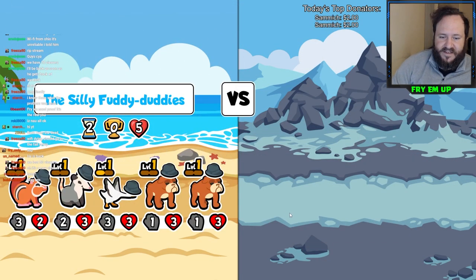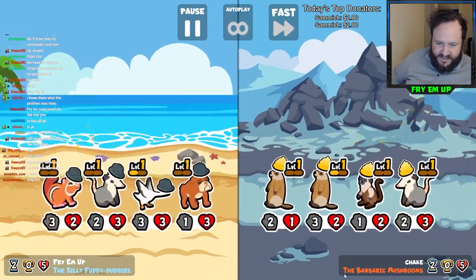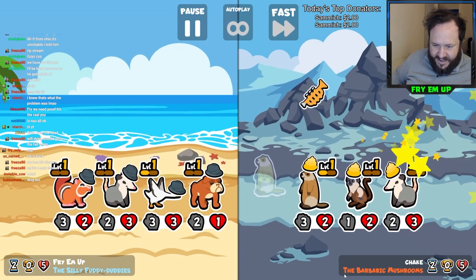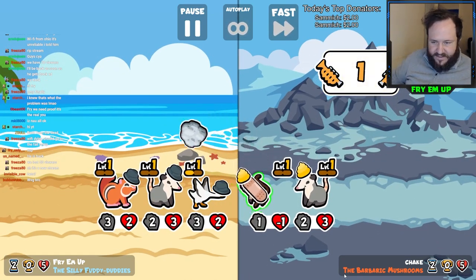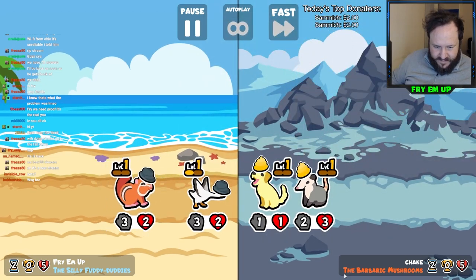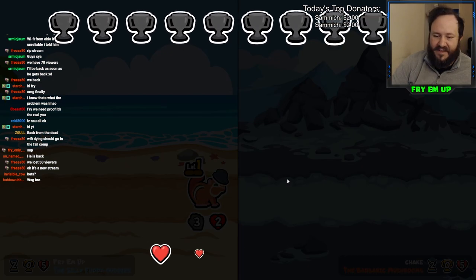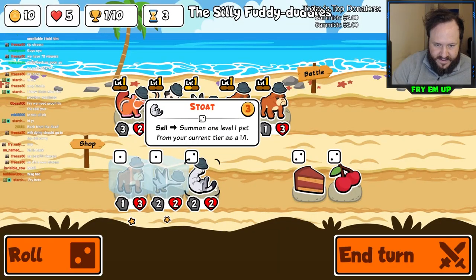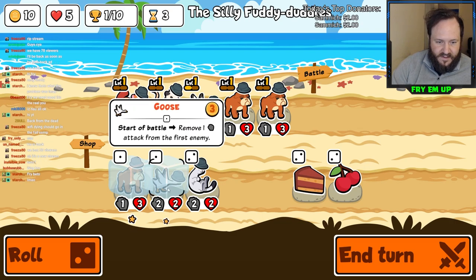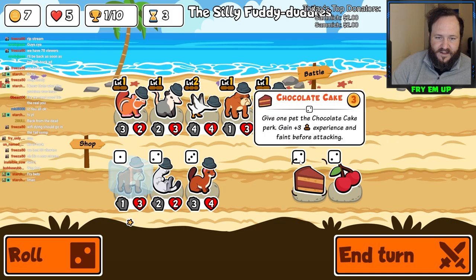We are going to try to jump to tier three and see what we can get - we'll have some extra options. They actually did put a three attack guy in the front! Looks like Bulldog's making a good trade. We're going to have a Golden Retriever to deal with. The three-three Goose got it done there. Just combining, and we'll take the Weasel.